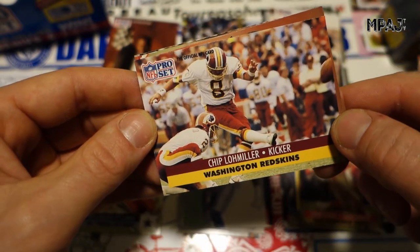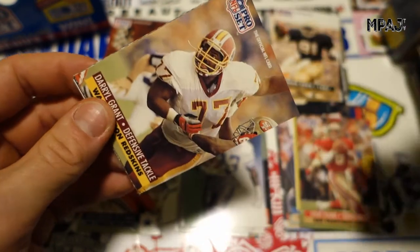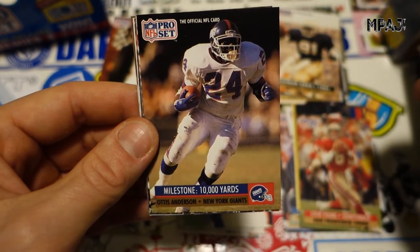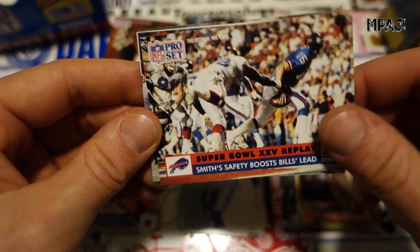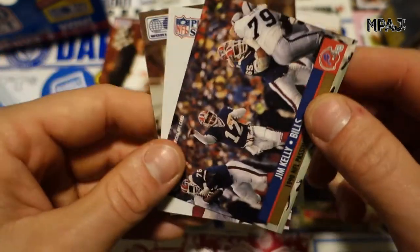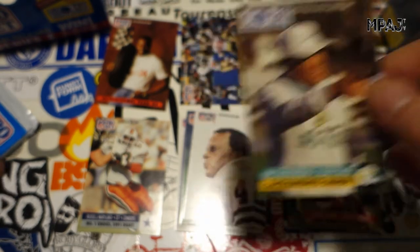Chip Lohmiller. Lindy Infante, Dale Grant, Milestone — Otis Anderson 10,000 yards, very cool. Smith Safety Boost — Bills lead Super Bowl 25 Replay. I really like these cards, they're pretty cool. And we got Passing Leader Jim Kelly — I think he gets slept on a little bit. Ronnie Lott for the 49ers — love these cards as always. And Kay Stevenson for the Sacramento Surge.